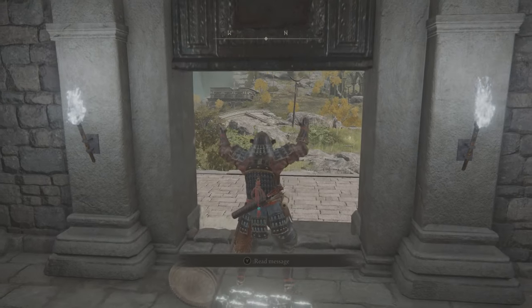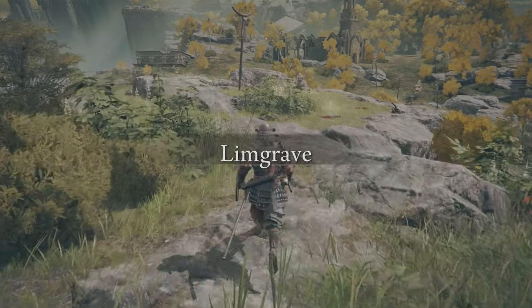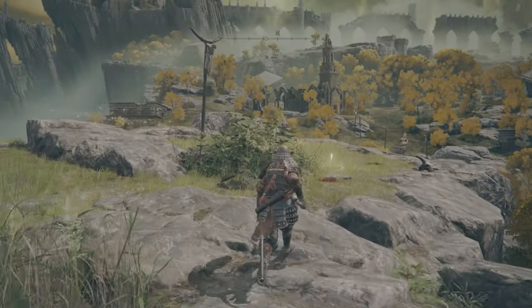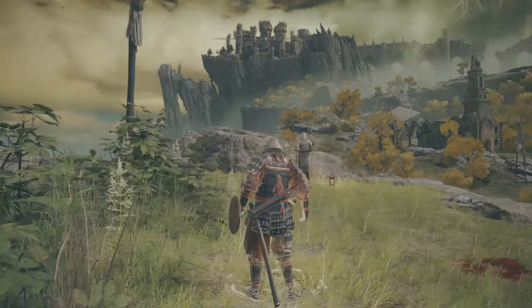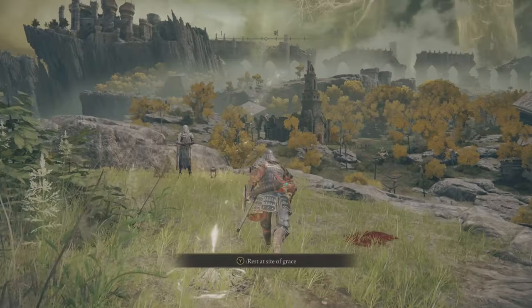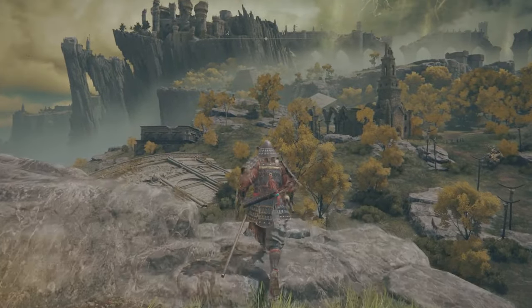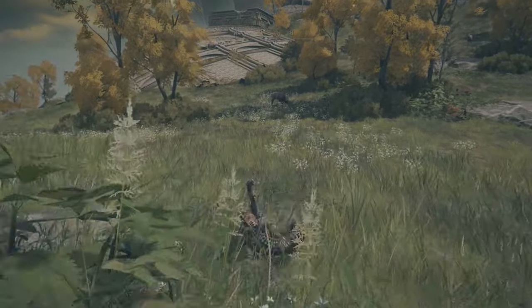What's up you guys, Adamski here. Let me show you how to get OP really fast at the beginning of the game. Just follow my advice and in 15 minutes of gameplay you will quickly level up your character, strengthen your weapon and get more flasks to replenish health. This is going to give you a massive advantage right from the start to get through the game in a more enjoyable way. Alright, so let's get on with it.